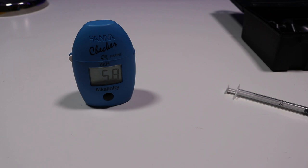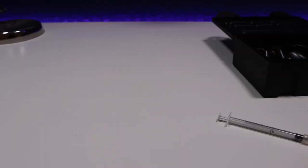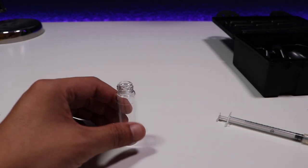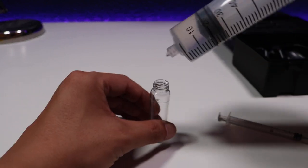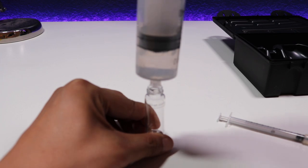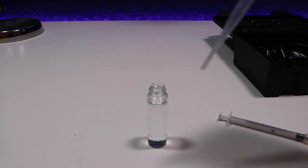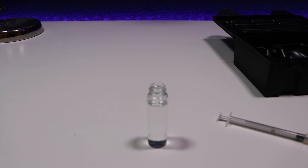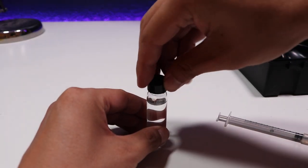The first test for the Red Sea Reefer was 5.8 dKH. I got a second vial here — I wanted to test the fresh salt mix for the water change. I pulled some water into the syringe and lined it up for 10ml. I went a little over, so I got one of the disposable pipettes and pulled out some water to bring it back to 10ml.